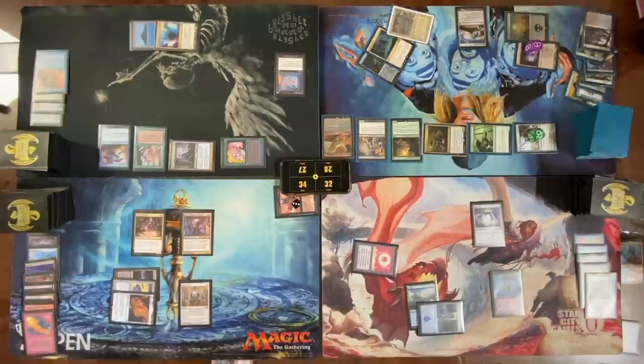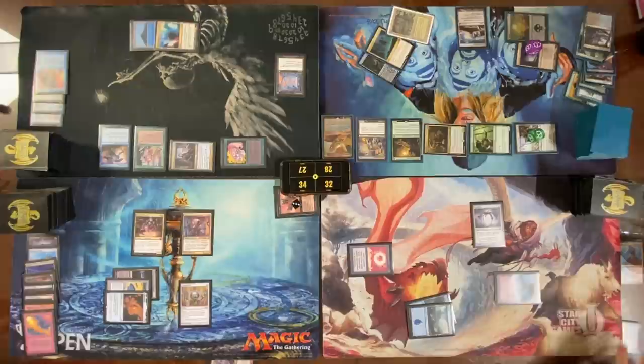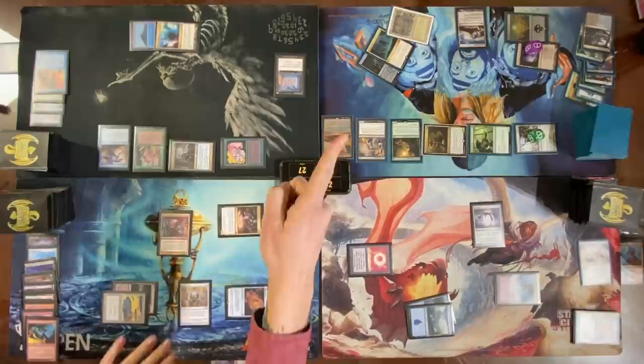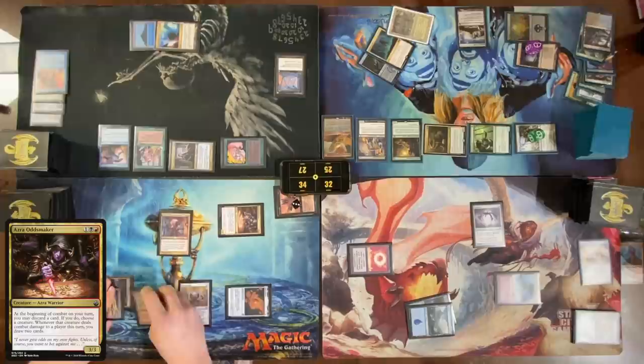Discard a Simian Spirit Guide to Azra Oddsmaker — send just Azra Oddsmaker at you. Draw two with Oddsmaker. Why am I forgetting about Edric again? What's going on? Wooded Foothills — pass the turn. Mana Crypt — take three. Draw — wait, I drew an extra card because Edric! There he is! I was supposed to draw an extra card with this. Sorry.